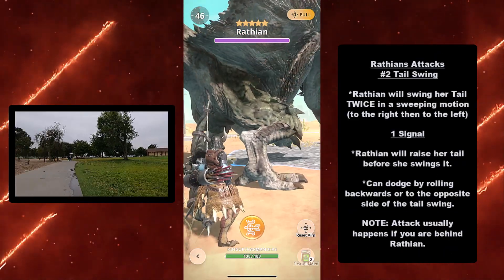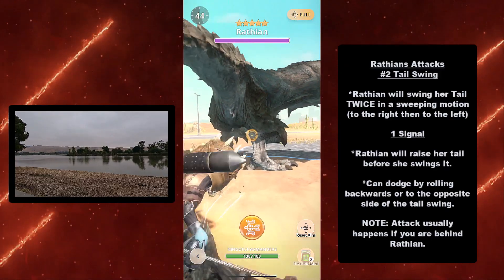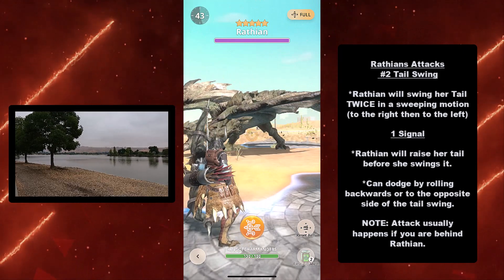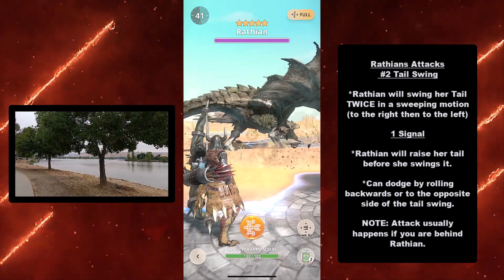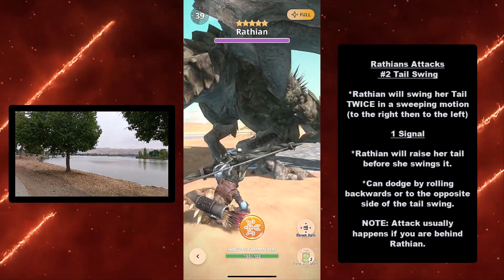Now we have Wrathion's second tail attack, which is a tail swing. Wrathion will swing her tail twice in a sweeping motion, first to the right and then to the left. The signal is that Wrathion will raise her tail before she swings it. You can dodge this by rolling backwards or to the opposite side of the tail swing. This usually happens if you are behind Wrathion.